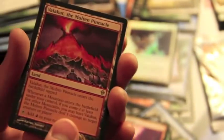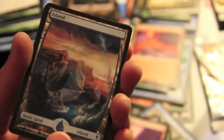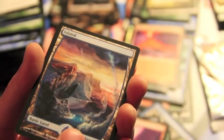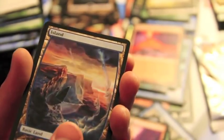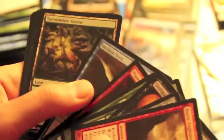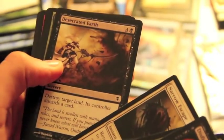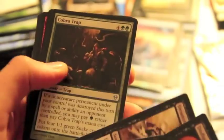And the rare is a Balakut, which is now kind of useless, although I guess you could run it in modern. But Balakut - a full art awesome island. I have a bunch of these foils, my favorite one. I have a...